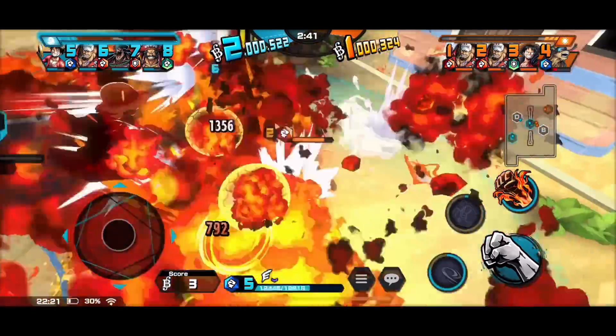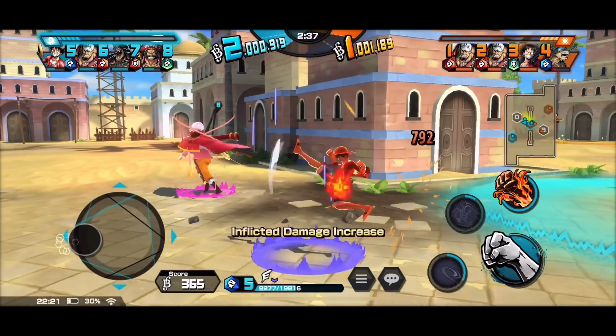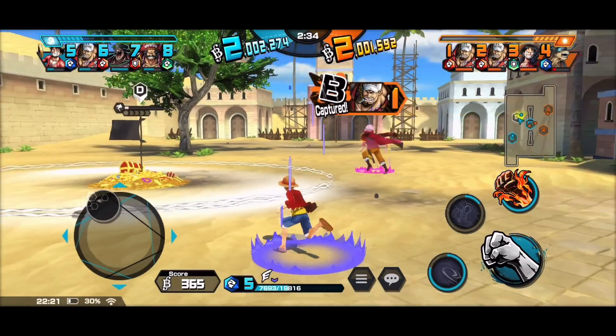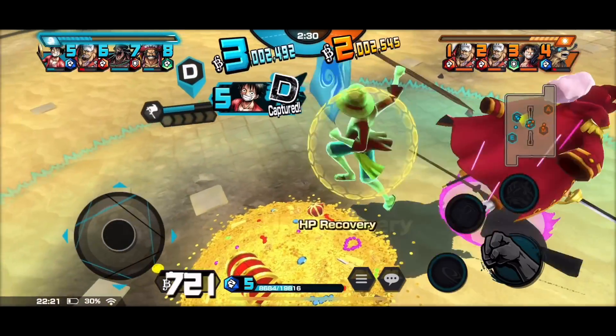I'm losing skill 1 — let's get rid of someone. I'm out of it, my health is on fire. Let's grab this treasure, I need some HP.